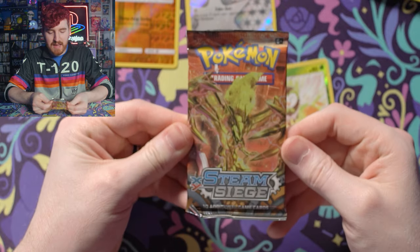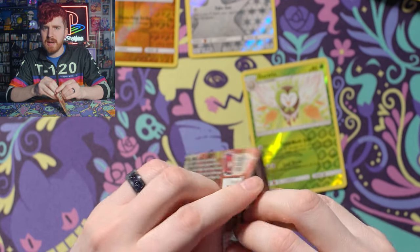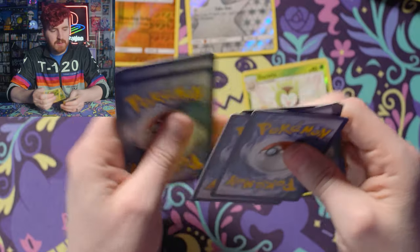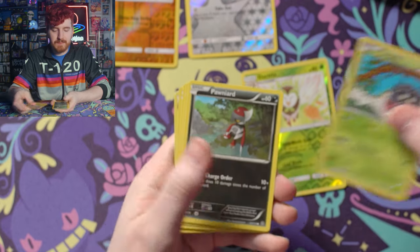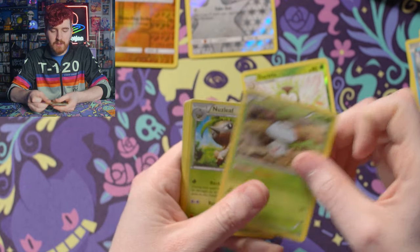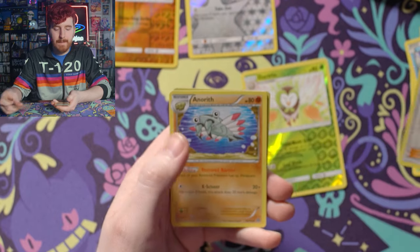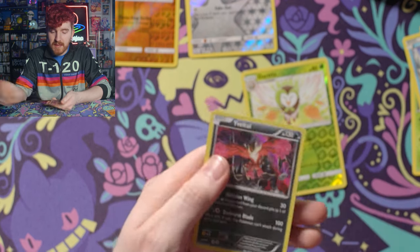Our final pack here is XY Steam Siege. Hopefully we get something good from it. Our luck today is not super great. We have Tangela, Ponyta, Oshawott — lovely little starter — Nidoran, Foongus — Foongus-a-moongus — Nuzleaf, a Pokemon I absolutely love from third gen. I never really used Shiftry much, but I used Nuzleaf a ton. Pokemon Ranger, Anorith — lovely fossil Pokemon. Our reverse is Foongus-a-moongus as well, and a rare holo!